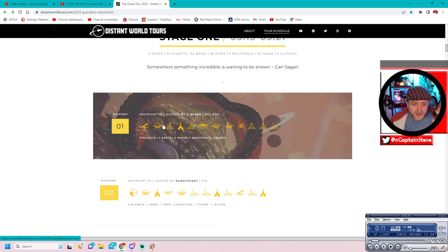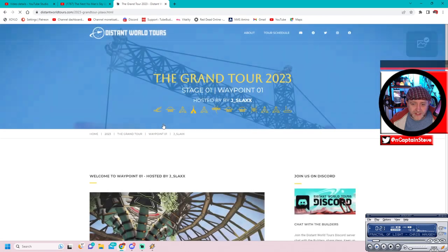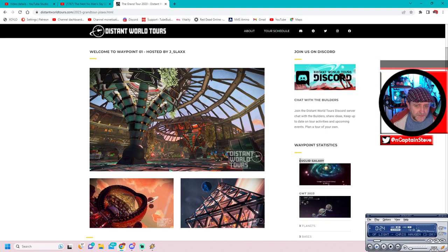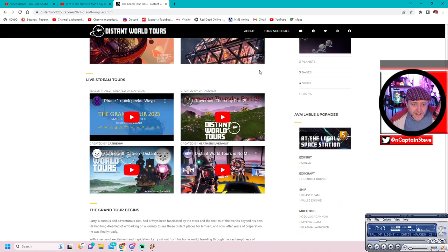We're going to be hitting up Waypoint One in this episode. Let's click on it and have a better look at what we're getting ourselves in for - not all of these take place in Euclid Galaxy, so I might skip ones that aren't inside Euclid. There are taxi services available though. Welcome to Waypoint One - you'll need to jump in the Discord to get taxied over.